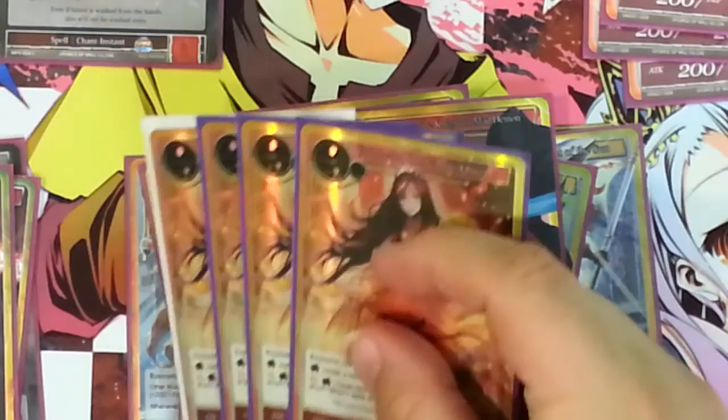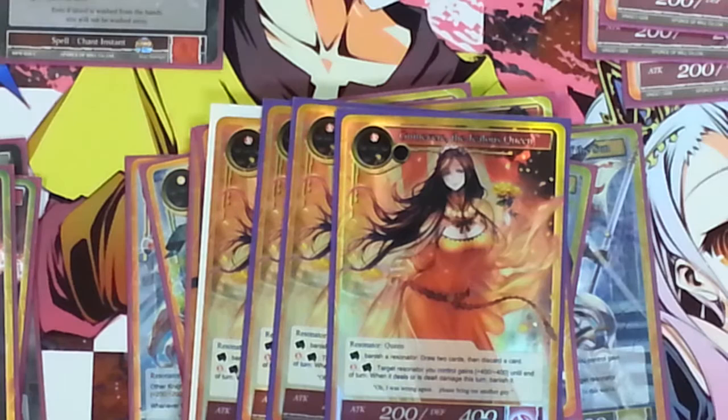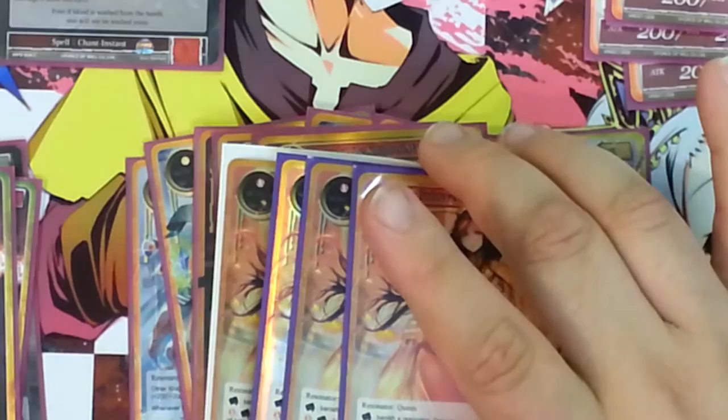I run four copies of Guinevere, Guinevere the Jules Queen. Her ability is tap and banish a Resonator to draw two cards and discard a card, so it gives you hand advantage. You can also pay a red and tap her to give target Resonator you control plus 400 plus 400 until end of turn — when it deals or is dealt damage this turn, banish it. I don't care much for the second ability and don't think I've ever used it, but if you're going for your last hit and just need that extra oomph, it's there.